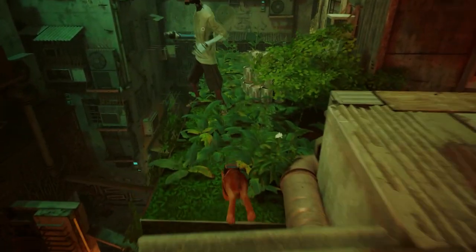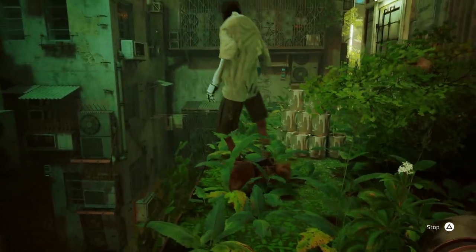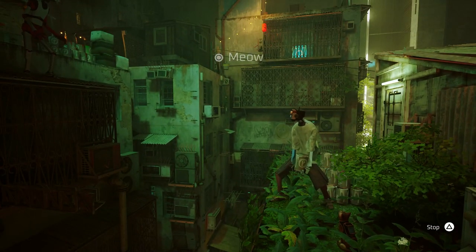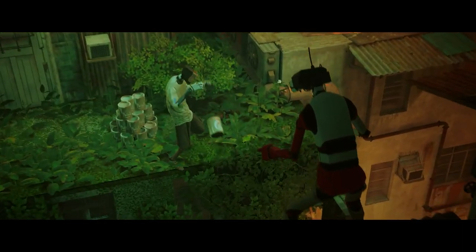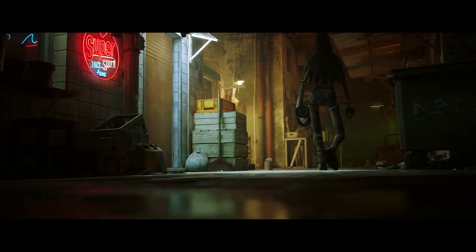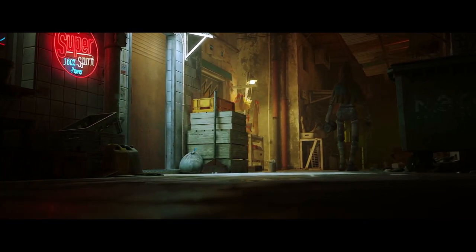Hop across here to this guy, press triangle to interact with him, and then wait until you can meow. He'll drop some paint and this unlocks the laundry mat that we'll get to later.